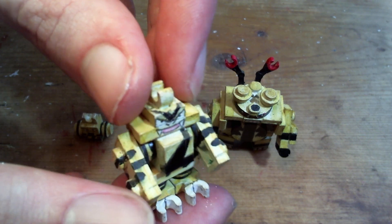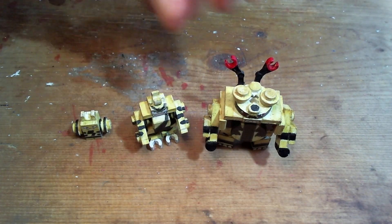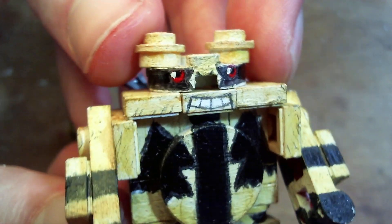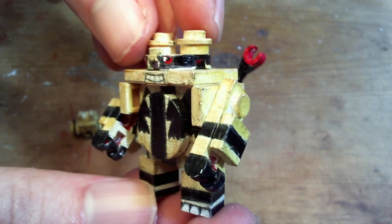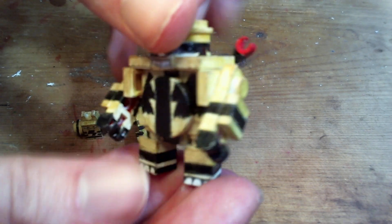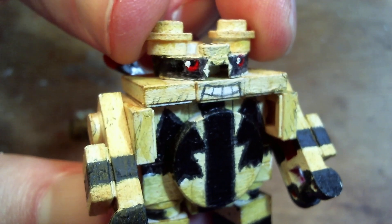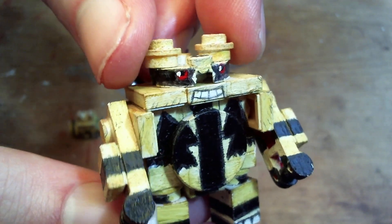Electivire will be getting a tutorial in a few weeks together with Mag Mortar after I make that one. And lastly, we have Electivire. This is both my favorite of the line and my favorite build of the three. I've only used Electivire once, and that was in White 2 — caught it as an Elekid early in the game and continued using it all the way to the end. That was probably my favorite Electivire playthrough I've ever done in a story mode.